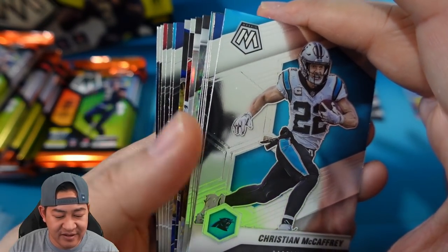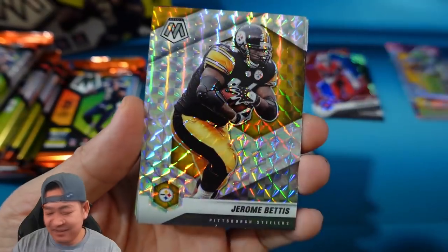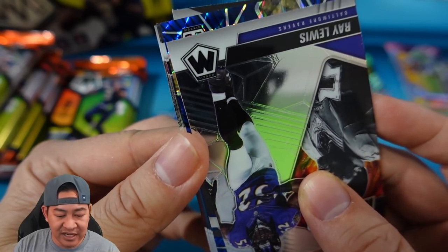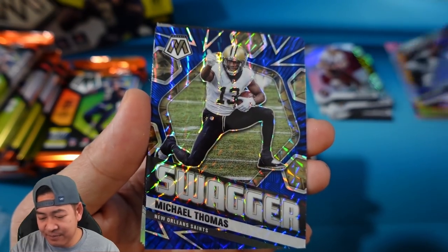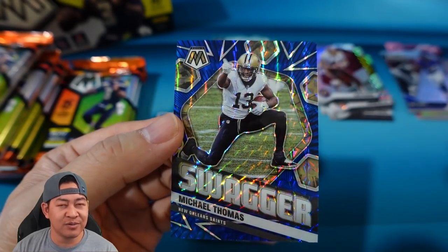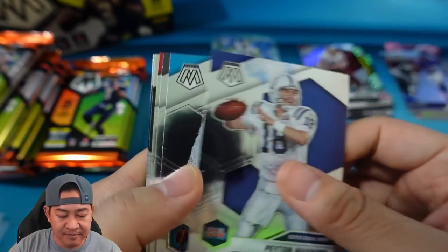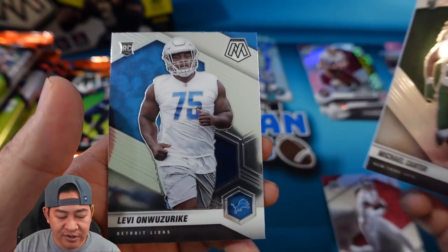Pack three — looks like some more interesting color. McCaffrey, Pittman, Thomas, Schobert, Dawkins, Jerome Bettis. On the mosaic silver is John Riggins. We got a Ray Lewis on the Stair Masters. Looks like we have a blue Swagger — that is numbered to 99 — Michael Thomas blue Swagger. So you're going to be able to pull colors in the inserts too, which is cool. Also Peyton Manning, Thomas Davis, Derrick Carr for the AFC, Kyle Pitts on the debut, Michael Carter, and Levi on the rookie.